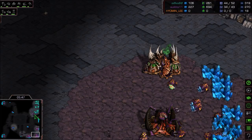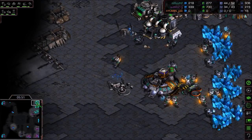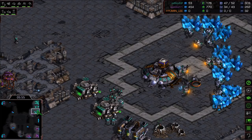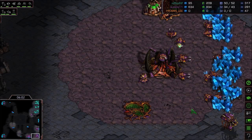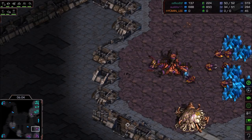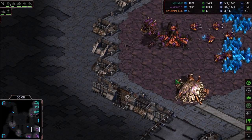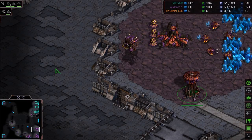He's going to be on five bases to Flash's two. I almost feel like Flash needs to move out and kill a base — not just harassment, but actually destroy one of these hatches while expanding himself. A spire is just about done for Zero. Did Flash scan it? I'm not sure. And there it is — Spire done. Stim is getting started now.